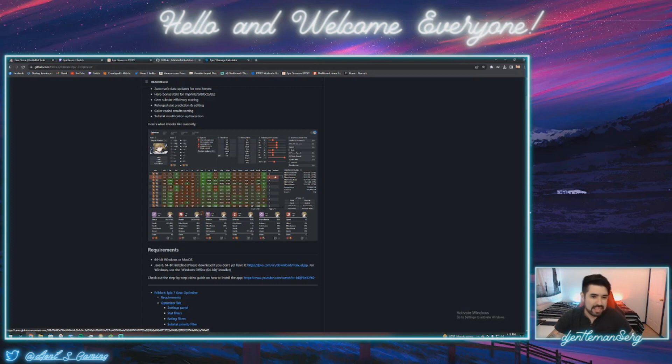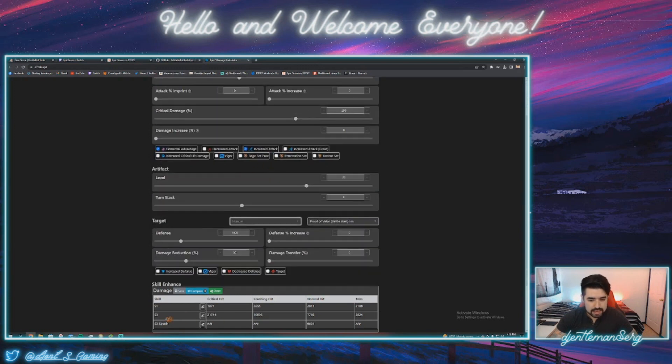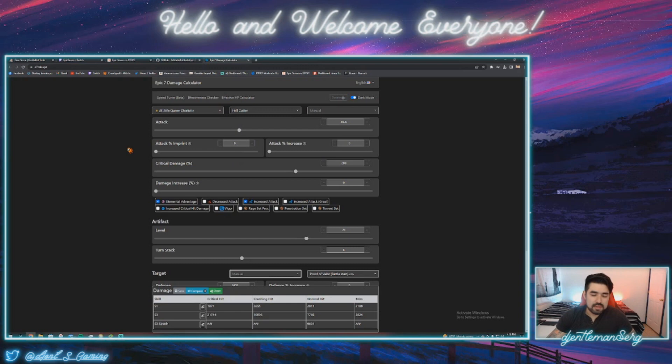If you're early or mid-game, you don't really need to worry too much about this. However, it just saves you so much time. Moving on to the last one: the Epic 7 Damage Calculator. This tool is really useful because it allows you to theory craft whenever a character is about to release or maybe you just got a new character and don't know how to gear them. You can set all the parameters of your character and it shows you how much damage it's doing with critical hits, normal hits, and a miss. It saves you time when you're trying to decide if it's worth equipping them with this much attack, this much crit damage, this much defense, etc.